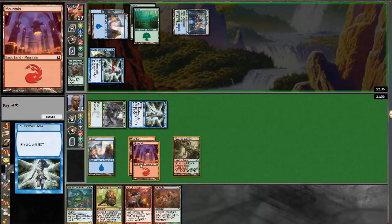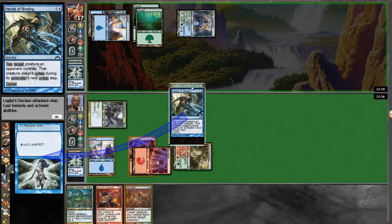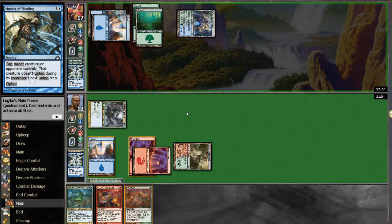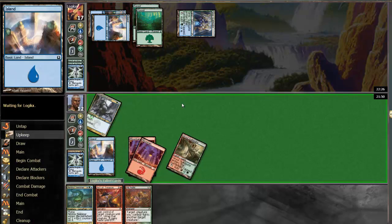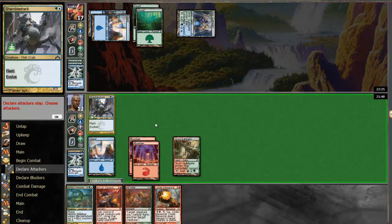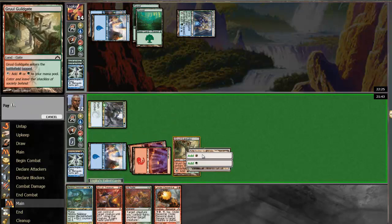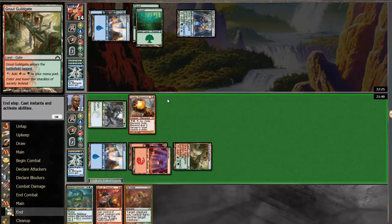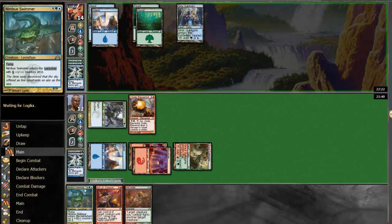Now I'm going to get him. I don't think there's anything you can do. Well, that was a blowout. It does it to each creature. Cinder Elemental is a good draw. I'm going to play out that bad boy and pass the turn. I want this to be a 3/3 or bigger, so I'm going to wait on that.